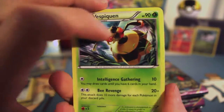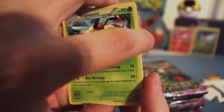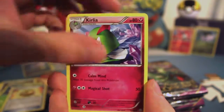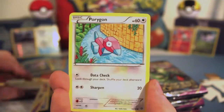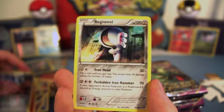Hey, another Vespiquen! I only have one from the other half. Maybe there will be enough for a Vespiquen Unown deck in here, who knows. Lucky Helmet, Curlía, Unown, Eevee, Persian, Porygon, Larvesta, Reverse Mewtang, and a Registeel. Nice.